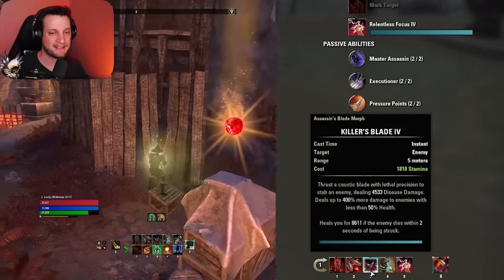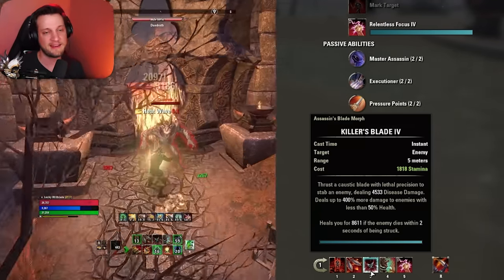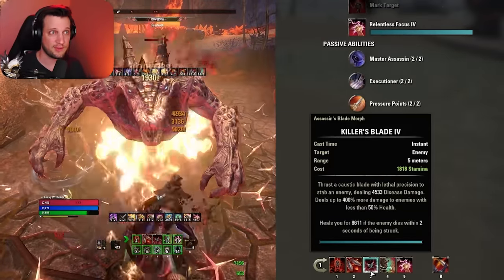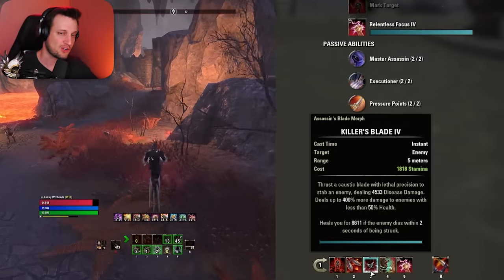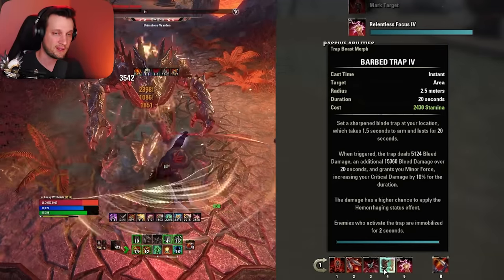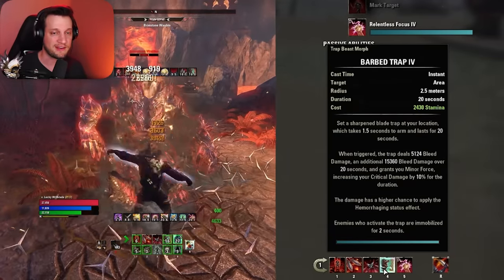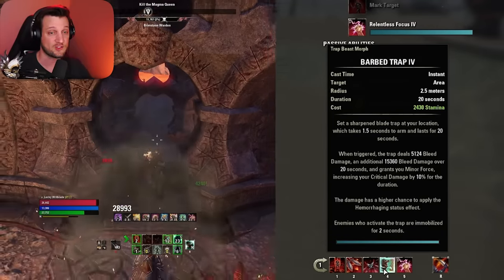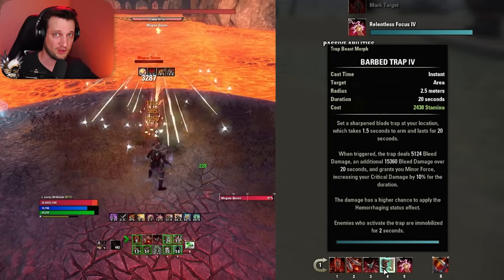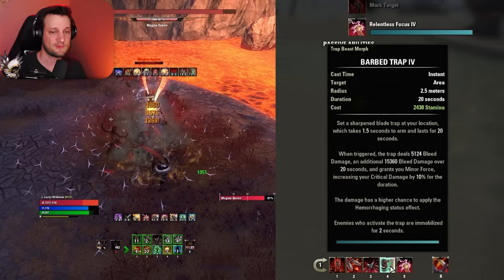Next is Killer's Blade — one of the best executes in the game. When something gets below 25% health, you start using this on it. It does 400% more damage while the enemy is missing health, and it heals you for 8,600 if the enemy dies within two seconds of you using it. So it's massive damage and a massive heal. Next we've got Barb Trap, a Fighter's Guild ability doing three things: it's one of the hardest hitting single target dots in the entire game; it gives you minor force, increasing your critical damage by 10%; and it's a bar buffer — just by having it slotted, Fighter's Guild passives give you more damage and resource regen even if you never touch it.